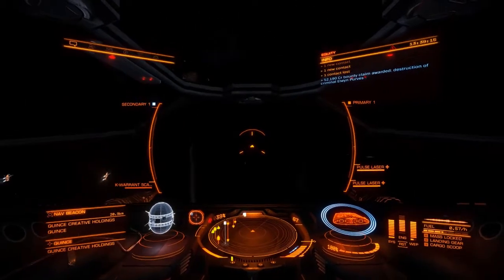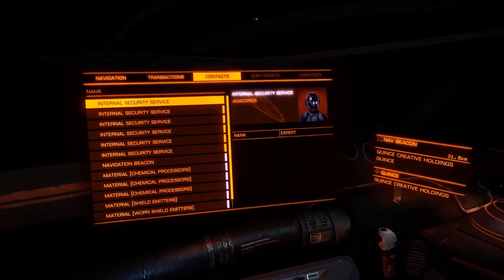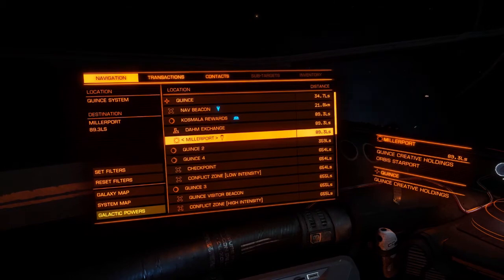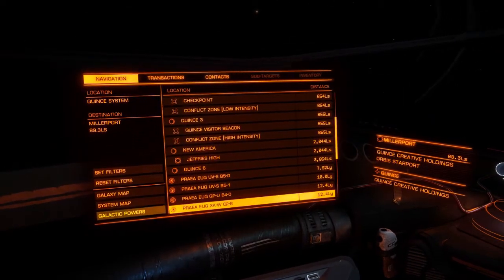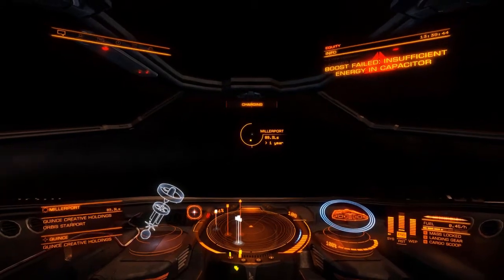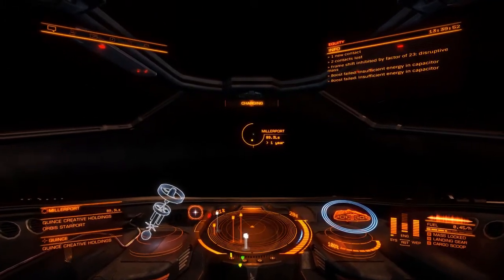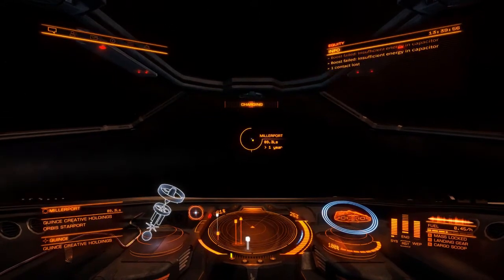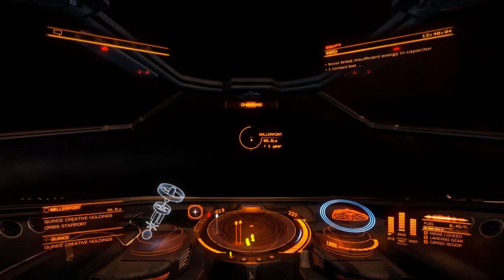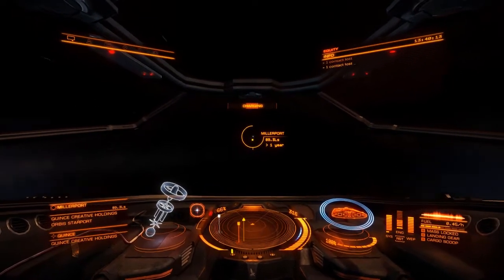We'll call it a day now - I think we've got enough. I'll put my weapons away and head back to Millerport, the station nearest to the star. We got our 200,000 credits - that should be enough to please the guys back at the station and get them to start giving us missions. I don't know exactly how long that took; it was about an hour and a half altogether, very boring at first. But once I killed the first ship it started to pick up.